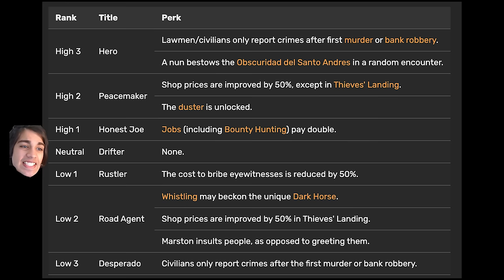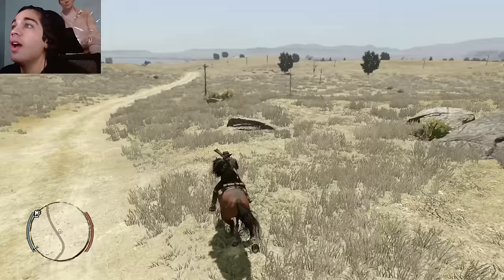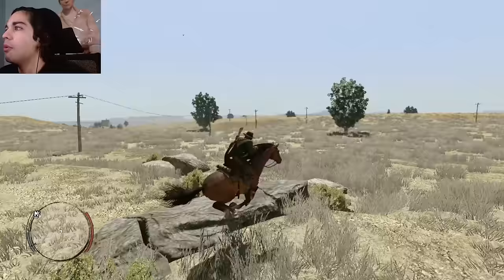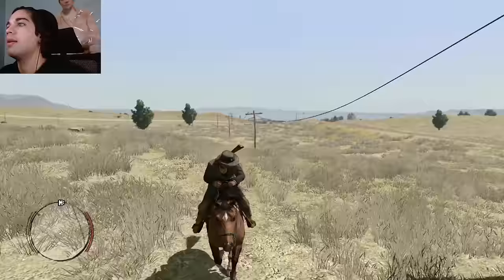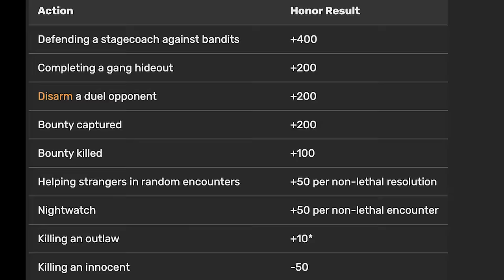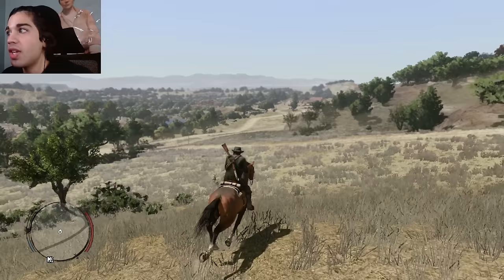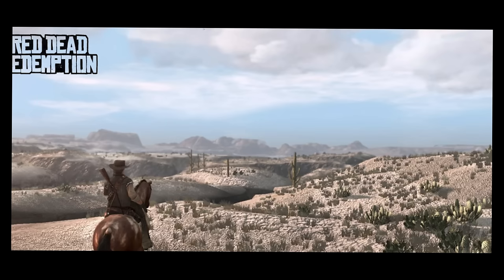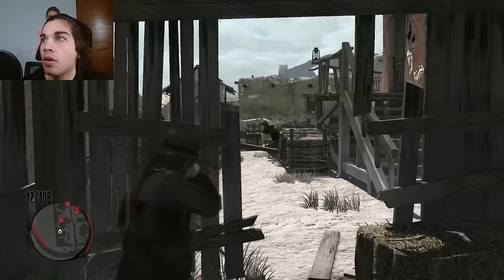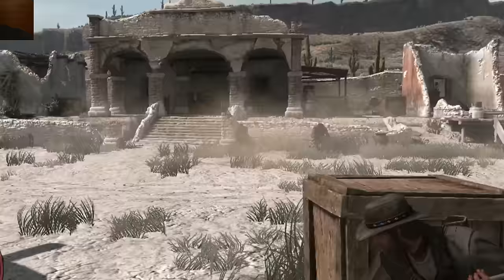We've finally reached Drifter, which is the halfway point of the honor scale. At this point, when I whistle for my horse, it doesn't even give me the dark horse anymore — so I think this is a good sign. We're starting to officially redeem ourselves. The problem is I think I've depleted all the bounties I can do — I've just been doing bounties for so many hours. I can't seem to find any more posters in Blackwater, so I need gang hideouts. We need to kill outlaws because each outlaw killed is plus 10 honor. I could clear gang hideouts and maybe get the rest up to max within a day, but I can't stay near Blackwater — barely any gang hideouts here, so we've got to go to Mexico.